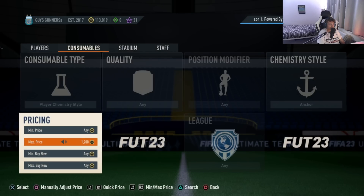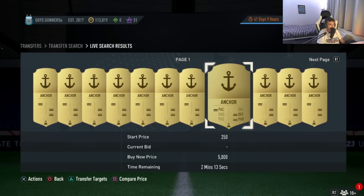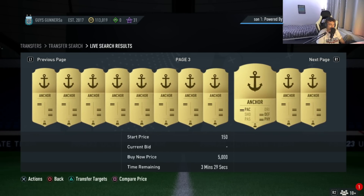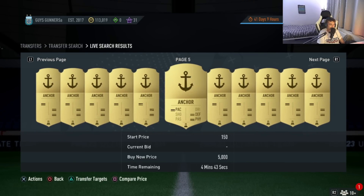The final way which you can trade with this chemistry style is going to be mass bidding. Work out what you need to win these cards on bid for. For me, currently with the anchor, selling them on at 1,200 coins, we want to win them on bid at 900 coins and under. Then select this as your max price and search the market. As you guys can see, there are all of these anchor chemistry styles — I would go through every single one of these, putting a bid of 900 coins on every single one, as many as I want. The more cards you do, the more total profit which you accumulate. That is going to be the first trading method to help you guys build up your coin balance.